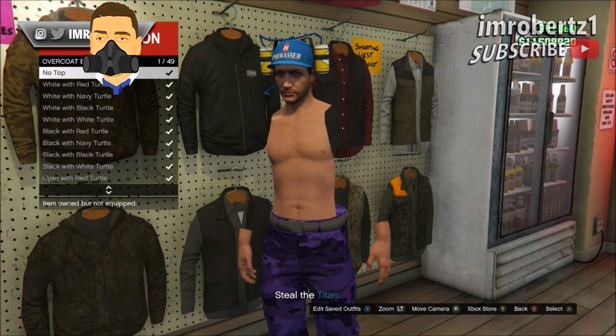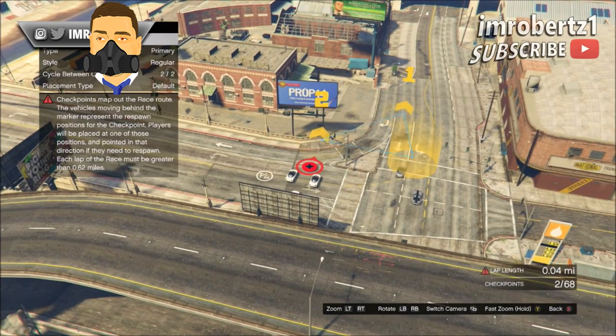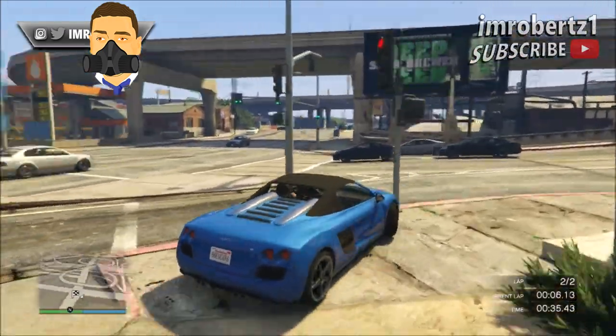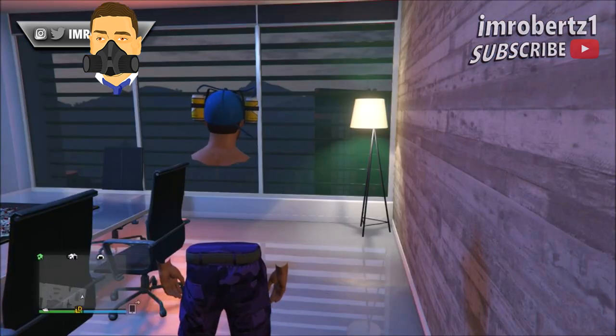Now go to overcoat blazers and pick no tops. Now go to creator, create a race, land race — make the race as simple as possible. Then test the race. After you test the race, go online to an invite only session.